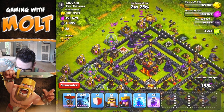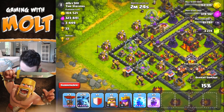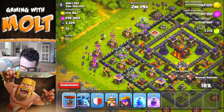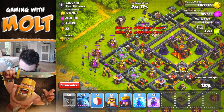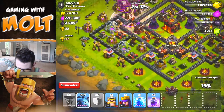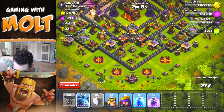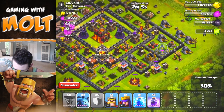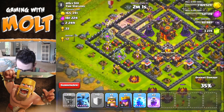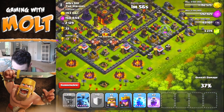Hopefully we can take out this wizard tower as well. We almost got it — we'll drop off one more balloon to take care of that and then we should be good on this side to take care of all of these buildings. This guy does have a lot of loot in his collectors which is perfect. We're at 19% right now, we've got a bunch of buildings we can take out for free. We'll definitely be able to get our 50% on this without a doubt.